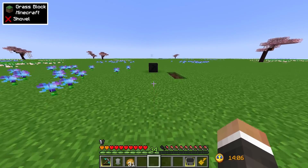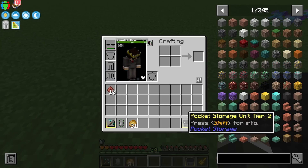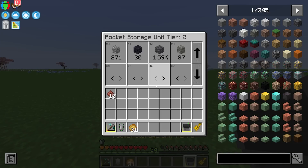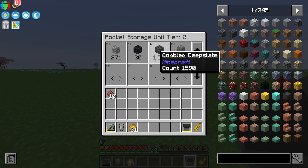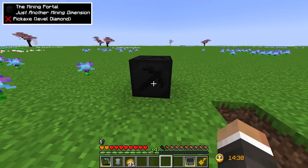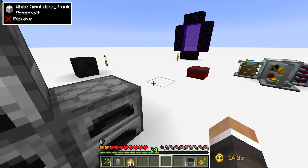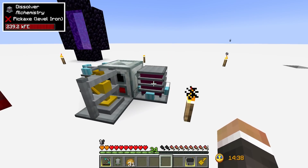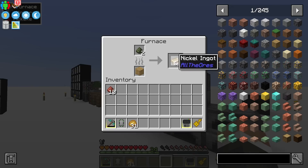Between streams I've done a bit more manual mining using our new pocket storage unit to collect all of the excess garbage we don't want clogging up our inventory. I've done a fair bit of mining down underneath Y level zero, which is why we now have 1,590 deep slate cobblestone in our pocket storage device.